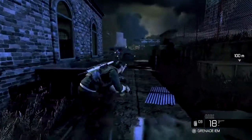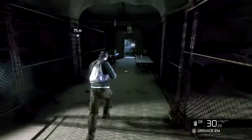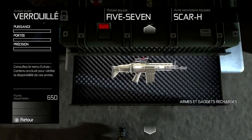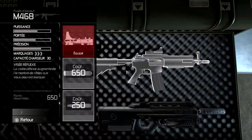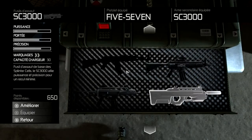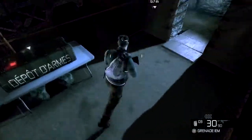Hey Sam ! Écoutez les gars, c'est pas très compliqué. Il y a une rumeur comme quoi Sam Fisher serait dans les parages. Et franchement, c'est le cadet de nos soucis. On a une mission à accomplir une fois que ce petit bijou aura été activé. Et je compte sur vous pour la mener à bien, c'est une mission prioritaire ! Tout le monde a bien compris ? Si vous croisez Fisher, vous avez toute liberté pour le descendre. Allez, on se dépêche ! On a plus beaucoup de temps, les gars !